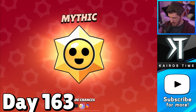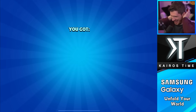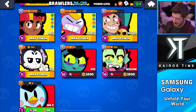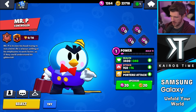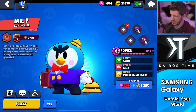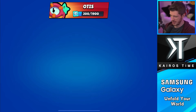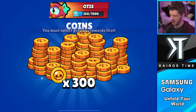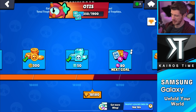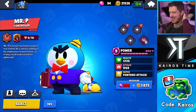Day 163, we've got a mythic star drop. I was hoping it might be legendary but it wasn't — that's okay. I realized I never even upgraded Mr. P, so I'm going to go ahead and upgrade him as high as I can. I don't have a ton of power points, but I can grab some here. It's a decent amount. I can get him one more level, though it's still not very high.